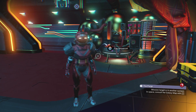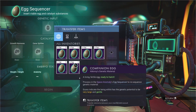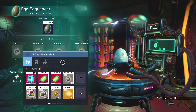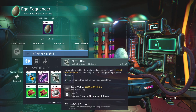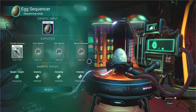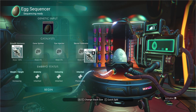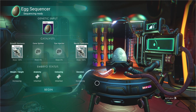To do this, you get an egg, you go to the egg sequencer and you put the egg in — like I'm going to do with Ikenny's one here — and let's say I want to increase the height. I throw in some platinum and it says 'increasing height.' I could go to the neural calibrator and throw in platinum as well, and devotion is increasing.